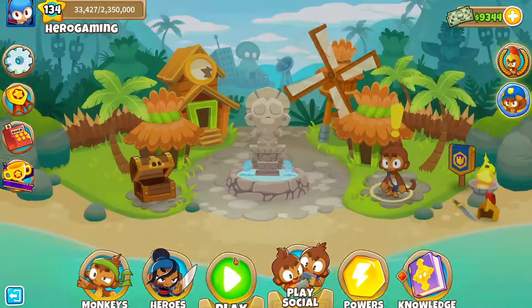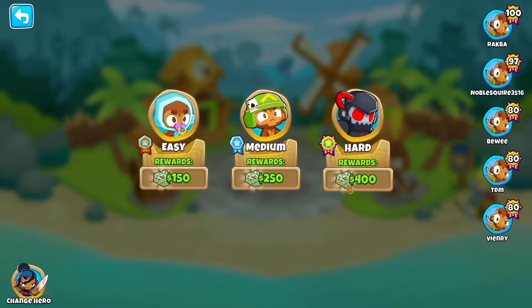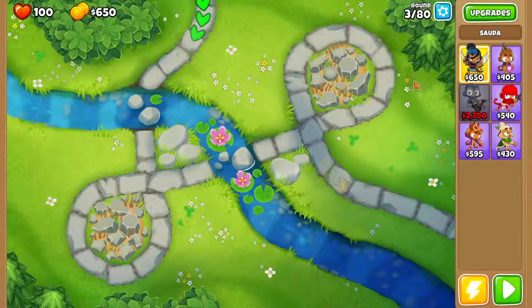How's it going everyone, Hero Gaming, and today we're playing Bloons Tower Defense 6. In this episode I'm going to show you how to beat a downstream map on magic monkeys only with no monkey knowledge, using soda. So let's jump right into it.